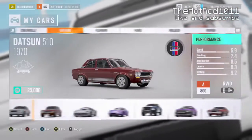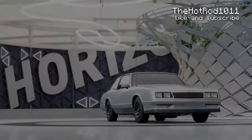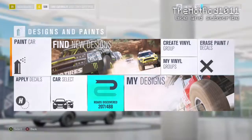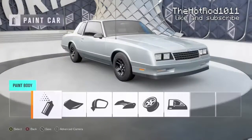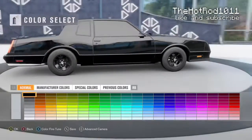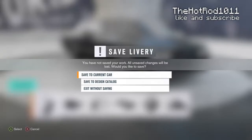Here's our Monte Carlo — we're going to get in it and paint it black, because that's the original color from Fast and Furious 4. I accidentally went to the auction house, so let's go to Designs and Paints, then into Paint, and get this car plain black.